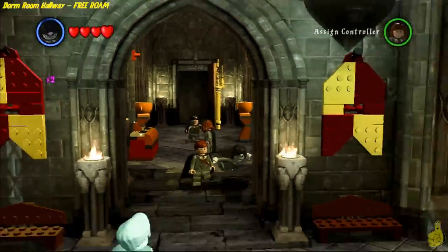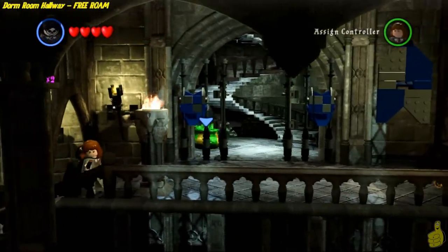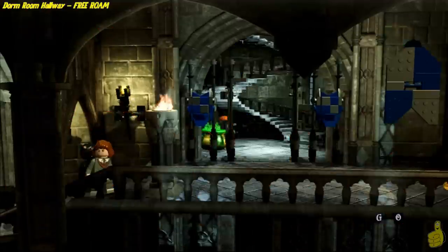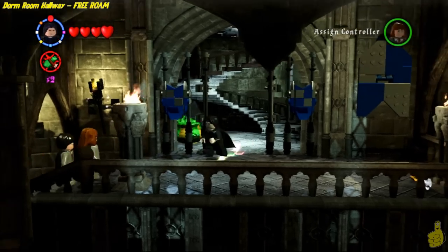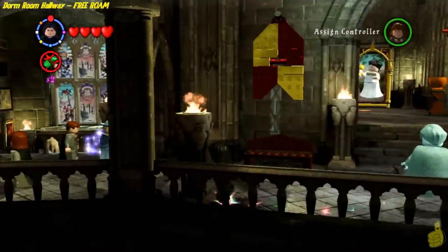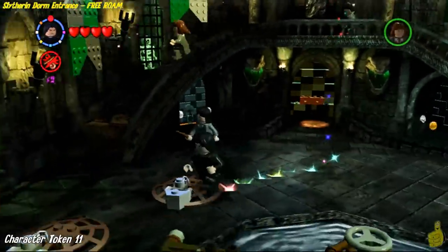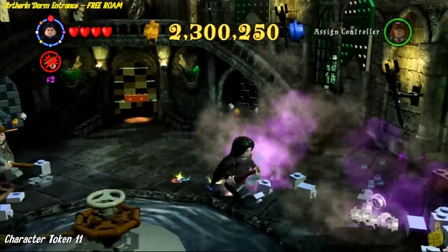We're back in the dorm hallway now. We're going to use Moaning Myrtle to fly over to the cauldron one more time and sip on that potion. This time we need a Slytherin character, and we're going to use Professor Snape — not only because he's Slytherin, but he's also dark magic and can do pretty much anything that Harry can. The only thing he can't do, I think, is the cloak.